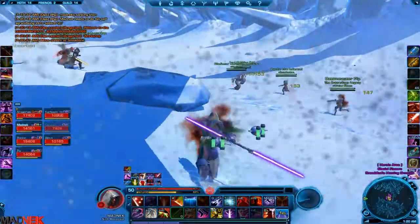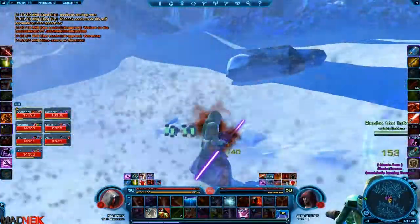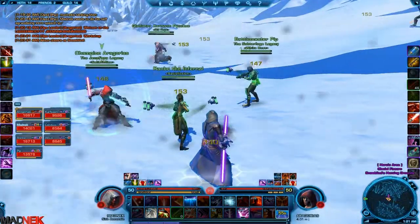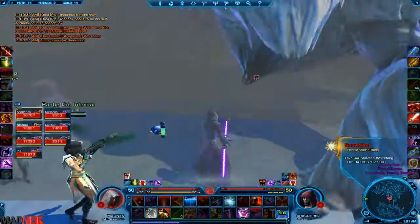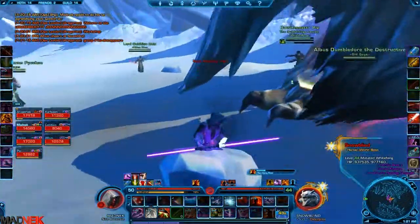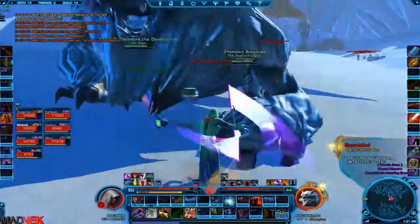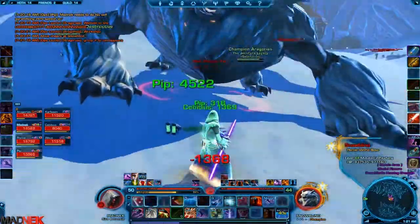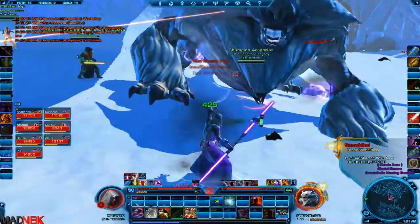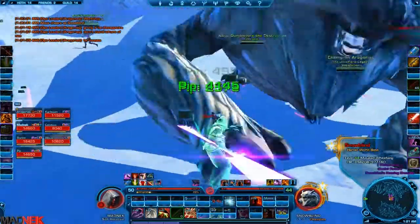Did he vanish yet? Okay, he vanished. Everyone goes — how is Dumbledore the Destructive? Is it Juggernaut? What the fuck is that? Like I said, there's a reason I remember his name. So tactics for this boss: it does this terrifying roar, which is a big mass of incoming damage for everyone in range. He disappears — he vanishes and does some snowstorm that you saw earlier. How do you send a message on screen as a raid lead? I never figured that out.